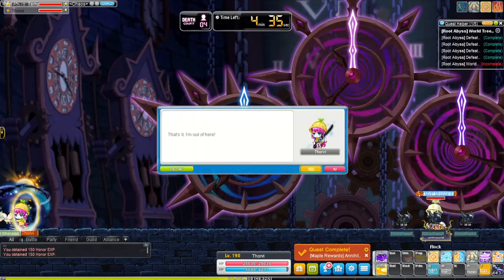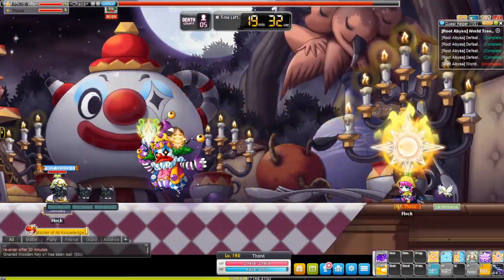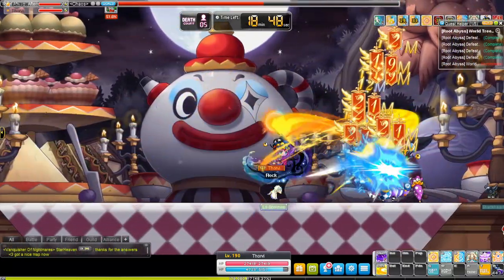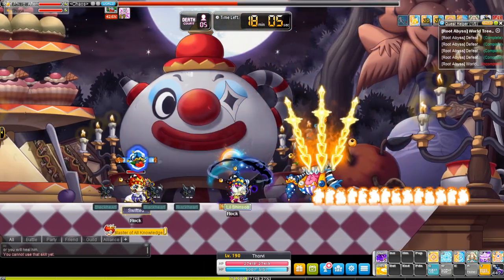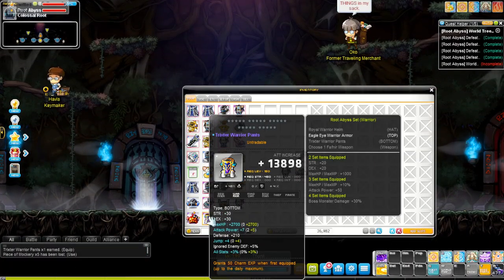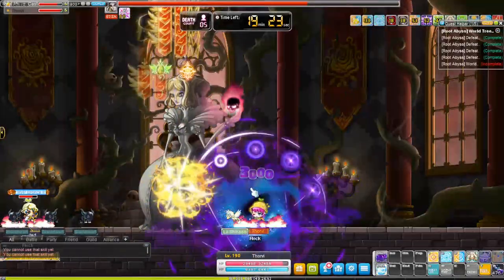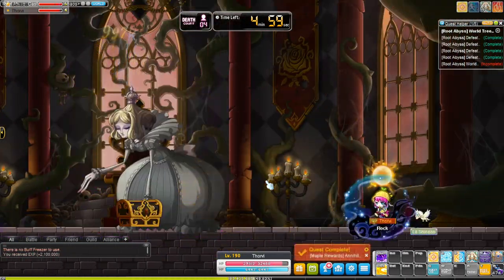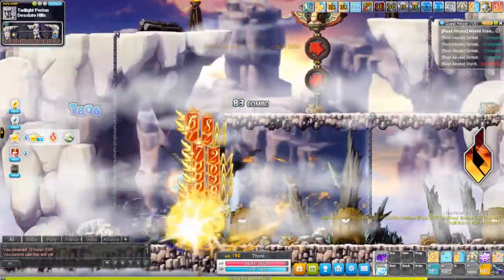The last important thing I want to mention is taking advantage of events when creating a bossing mule. These include Double Miracle Time, which lets you cube and upgrade your gear at twice the rate; star forcing events which can be 5/10/15 or 30% off — this coming Sunday will actually be the Shining Star Force event, which is the 30% off plus 5/10/15. Also take advantage of the 50% off ability changes event, which is usually about once a month. Finally, coin shop events often have nodes and enhanced node stones so you can collect nodes without taking any from your main.